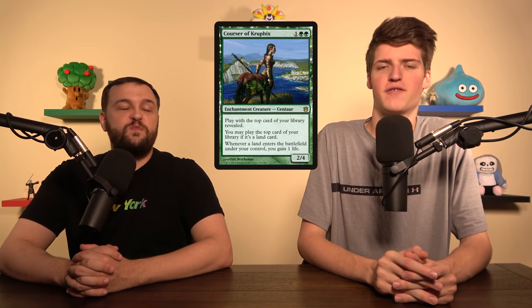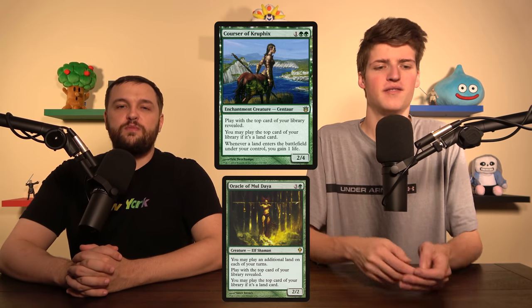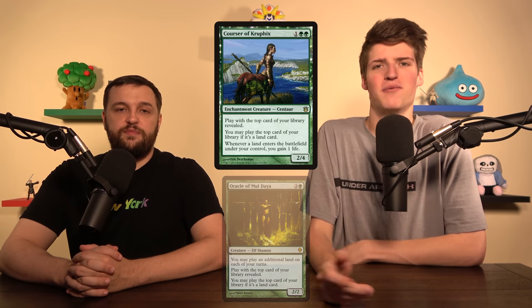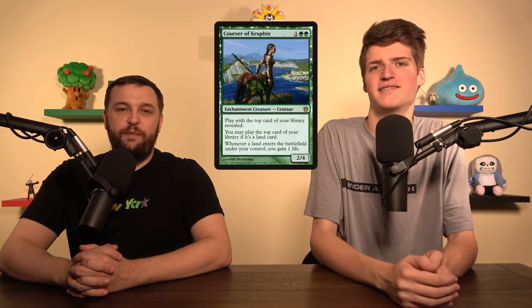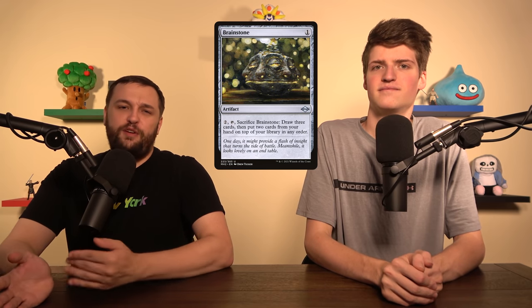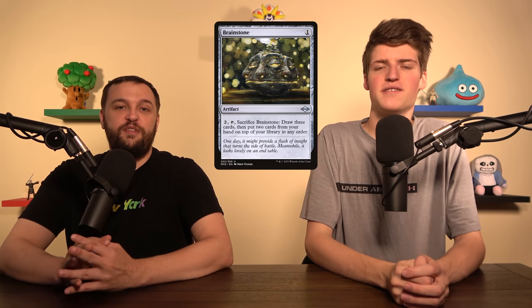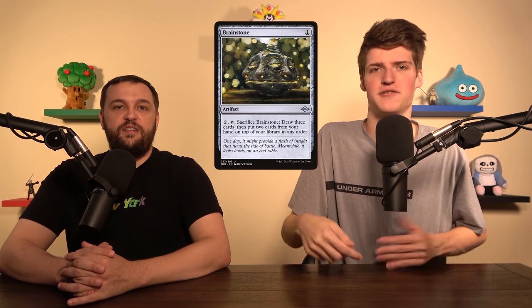In the non-budget version you probably want to fiddle around with Oracle of Mul Daya maybe instead or in addition. The whole thing is you want to play Galea and then cast as many things from the top as you can — when there's a land, you can't do anything. Brainstone actually lets you manipulate the top of your deck; it literally does Brainstorm. So you can put equipment and auras on top, then cast them, get your free equips, and start beating people up — definitely saves you mana.